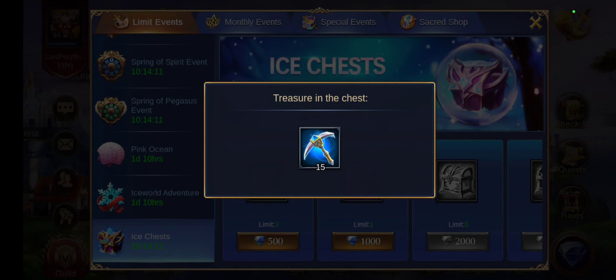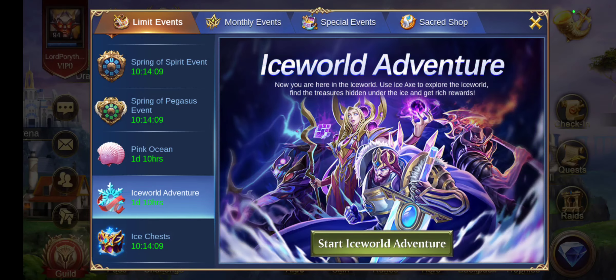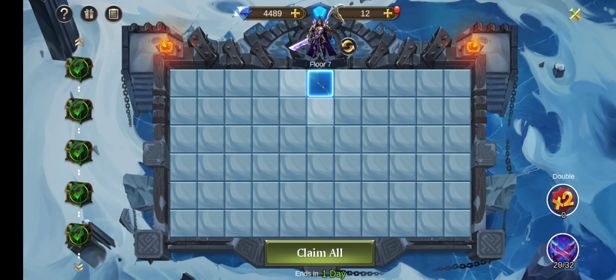I actually only had to use one single ISX to get to the next floor, which was kind of weird. But I did use two more — plus four already highlighted titles from the relic with one double — so that was two Source of Life and one heroic summon scroll.